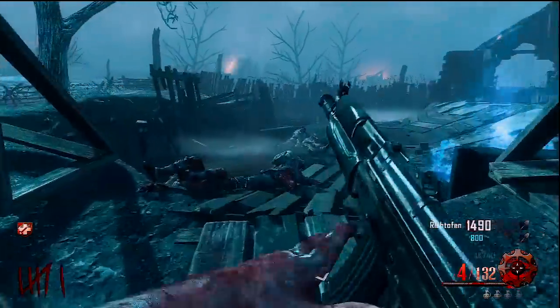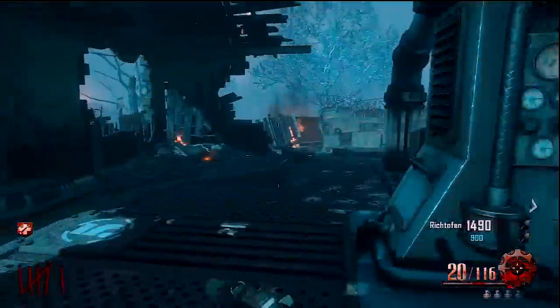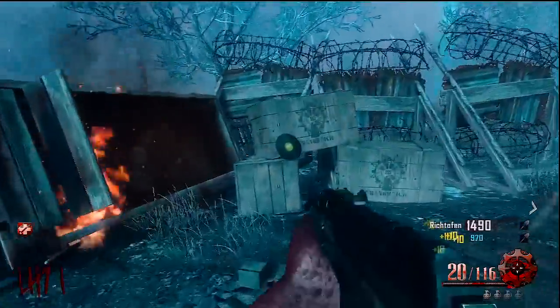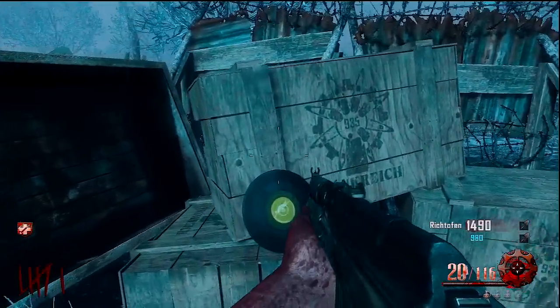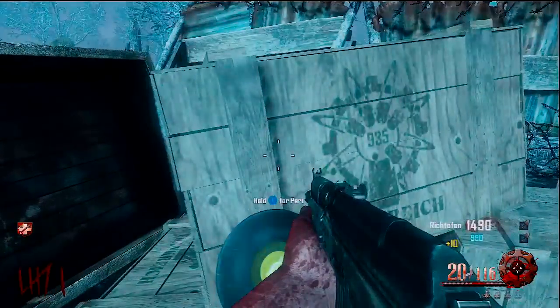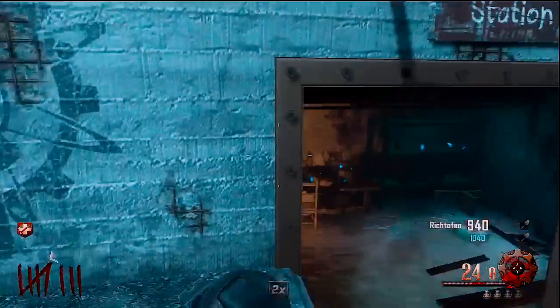The first disc I'm going to be showing you is the yellow disc, one of the easier ones. The first location is right here — it's usually always sitting here. If it's not there, it's going to be underground or sitting on one of the broken walls here by generator number 5. All you have to do is look around; it's really hard to miss.